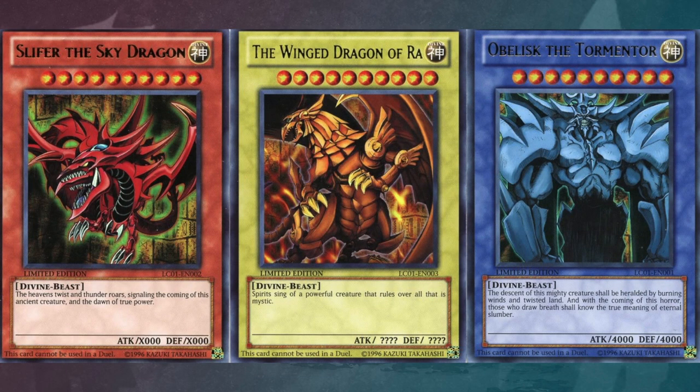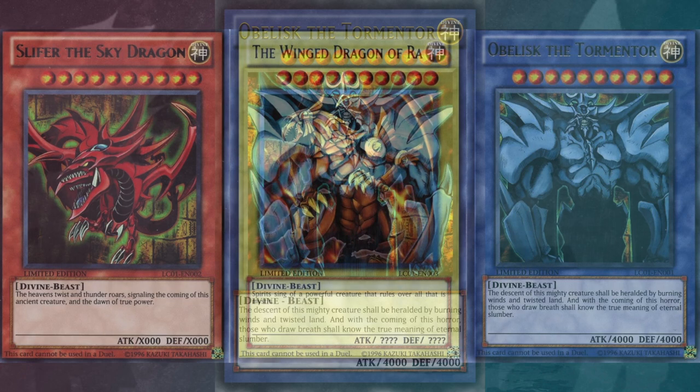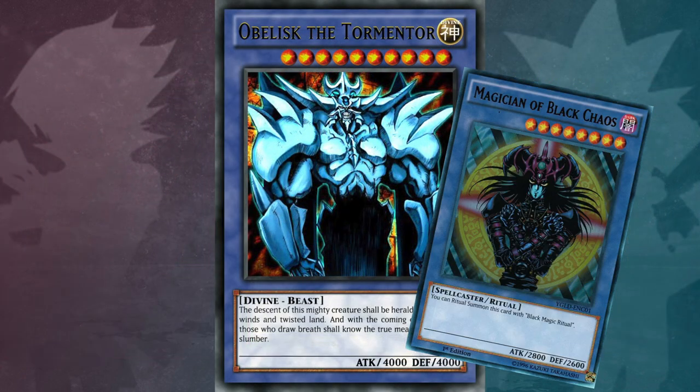Since the Egyptian god cards are the same colour as the gods themselves, Obelisk the Tormentor is the only blue coloured card that is not a ritual monster. Note that the blue is darker than ritual monsters.